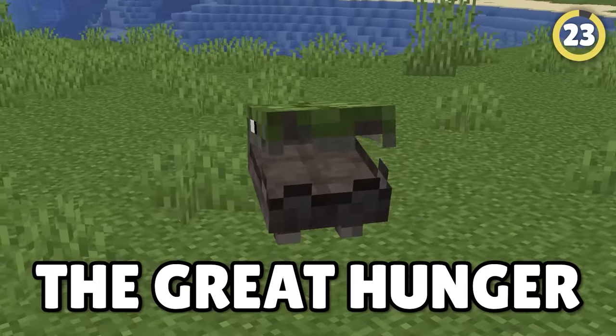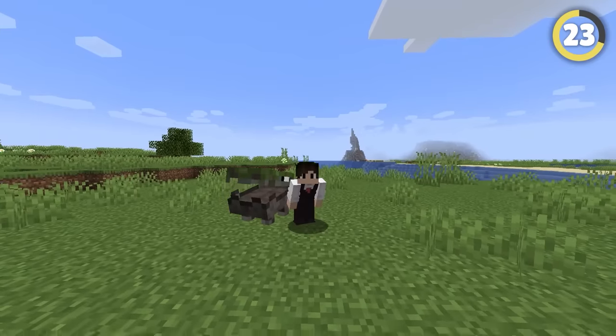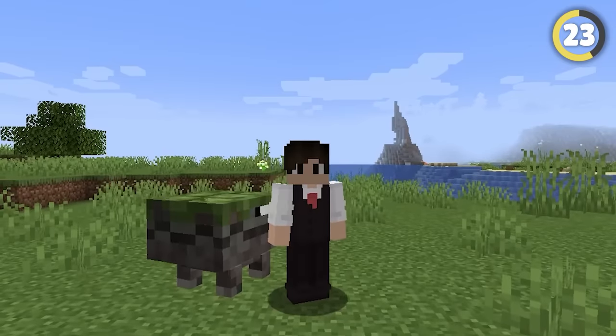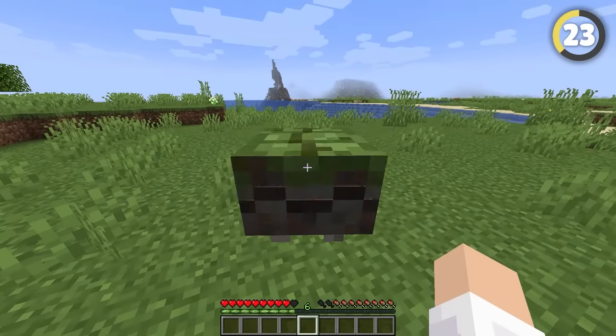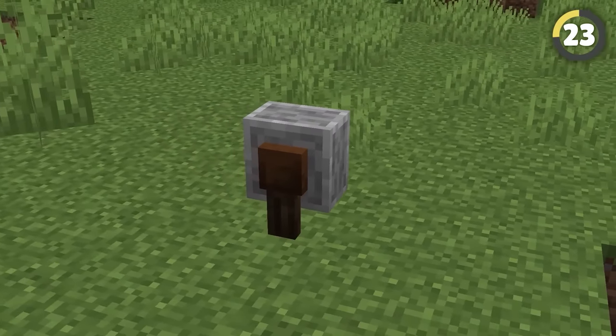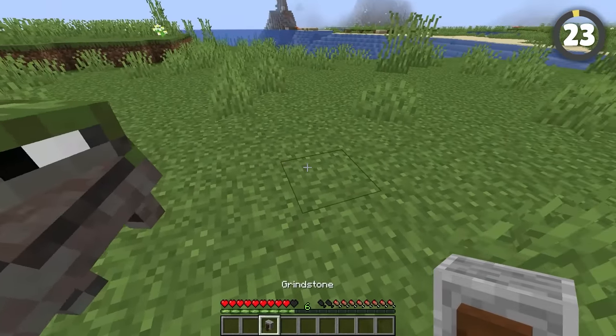There was also a mob called the Great Hunger, which is a pretty powerful name for a mob that looks like just a little lizard guy — and it didn't even attack you. Instead, it was supposed to be able to add or remove enchantments from your items. But as we know, the grindstone ended up doing that instead. Imagine being replaced by literally just a rock.